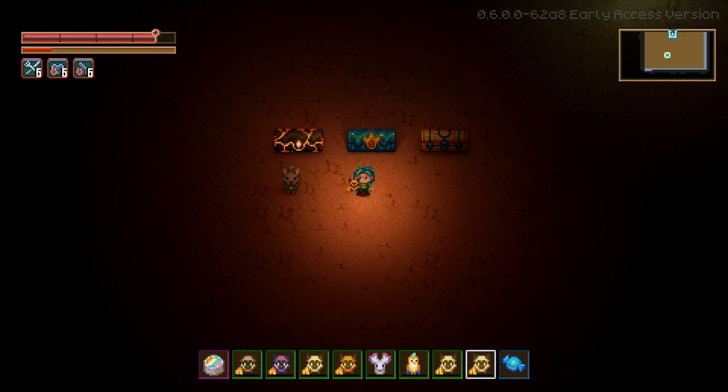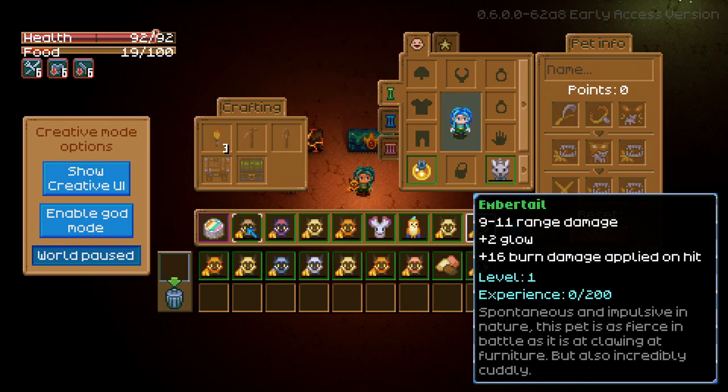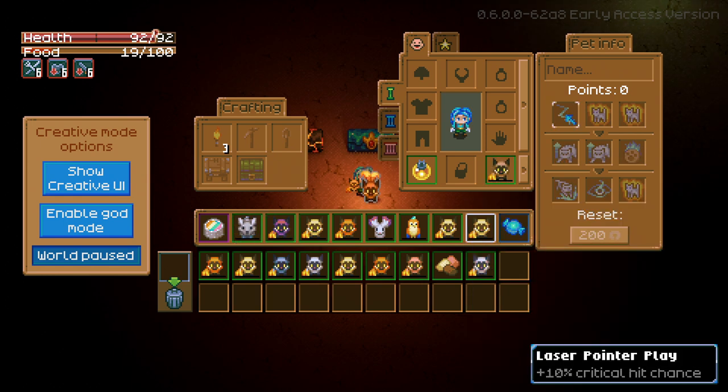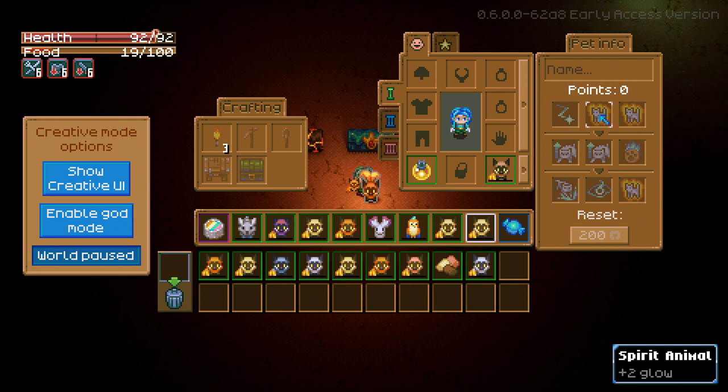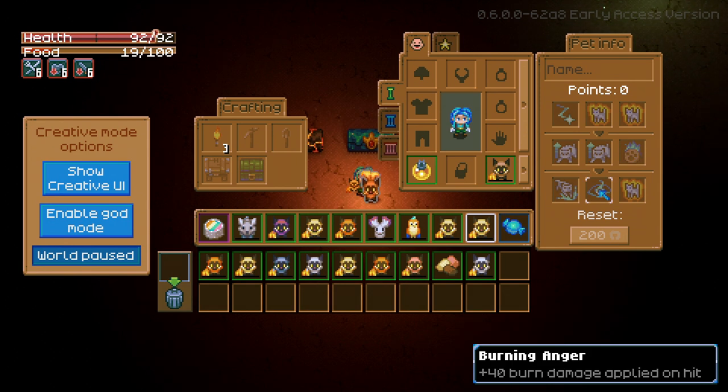Returning to the ember tail, it's got 9 to 11 range damage, 2 glow and 16% burn damage. It shares a lot of perk abilities with some other pets, like critical hit damage chance, but its special unique one is a 15% chance to consume a target's burning effect and deal the total burning damage immediately. Combine that with the burning anger perk and you get 40 burn damage applied on hit, and instead of burning over time it will carry on doing more damage very quickly.